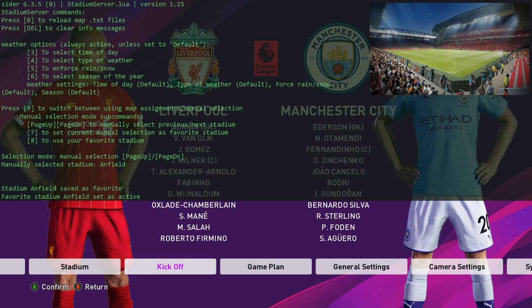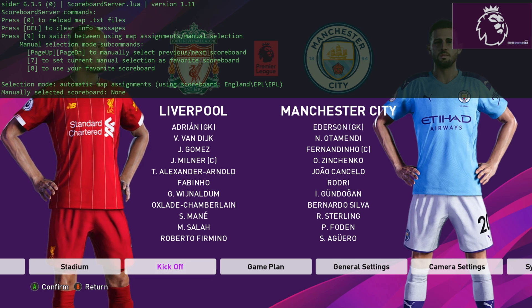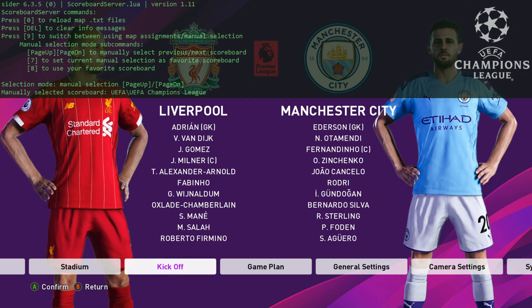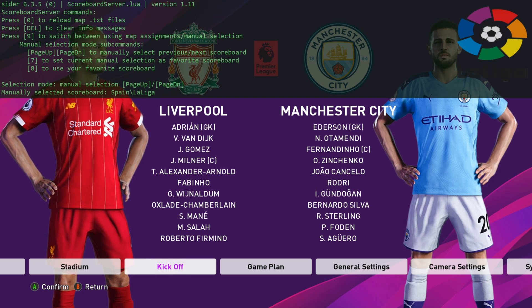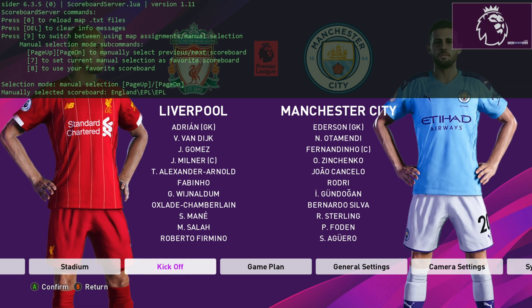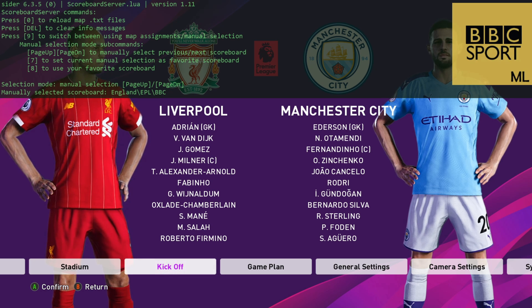Going to the next one, we're going to press one and jump to the scoreboard server. This is the presentation side of things. Again, press nine to manually select your scoreboard, then scroll through and change it to what you want. You can have a UEFA Champions League presentation, Bundesliga, Sky Sports, BBC — let's go for BBC presentation.